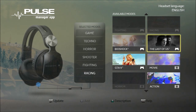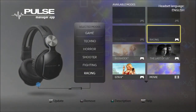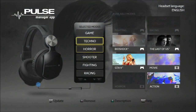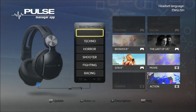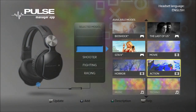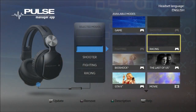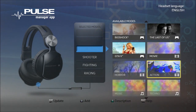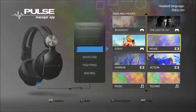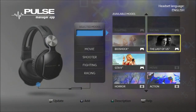Here we have all the available settings. The ones that are greyed out are currently installed in the headset, and the ones that are illuminated are not. So I'm going to go into the presets and take out game, take out techno, take out horror, and put in movie, The Last of Us, and Grand Theft Auto 5.